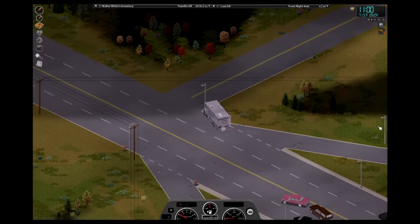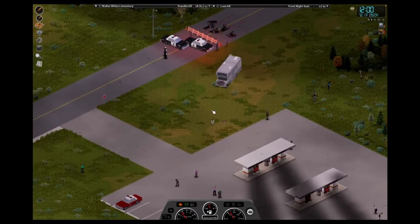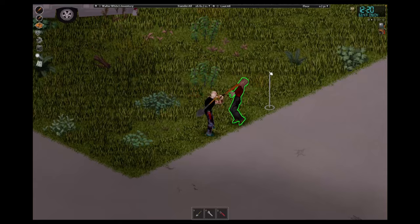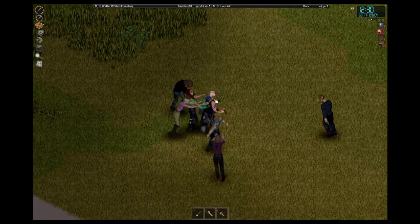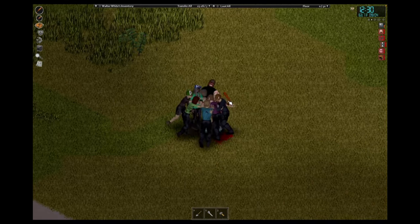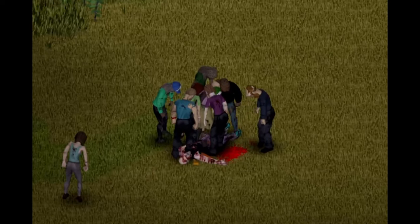Oh, that expert driver trait is really coming in handy. I hope our RV doesn't conk out before we actually get to Rosewood. Let's draw the zombies over here and take care of them. Bring it on! I took my eyes off the screen for a second.